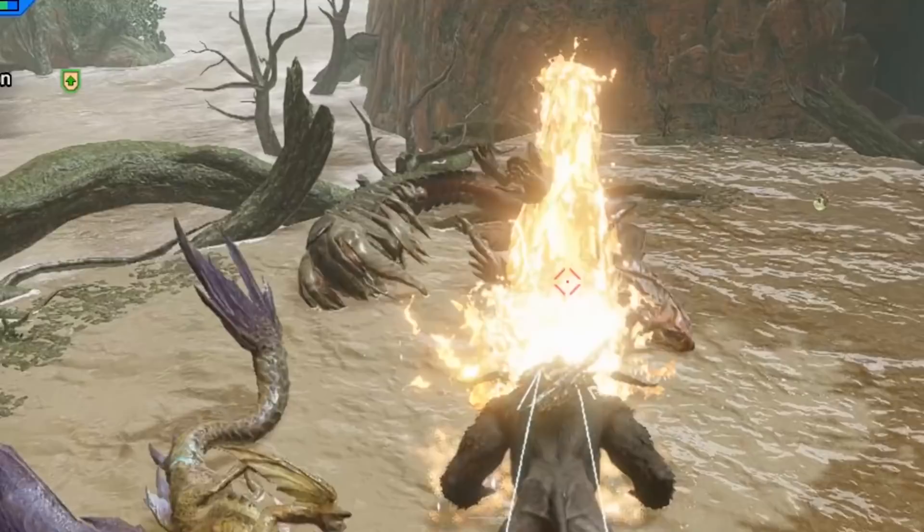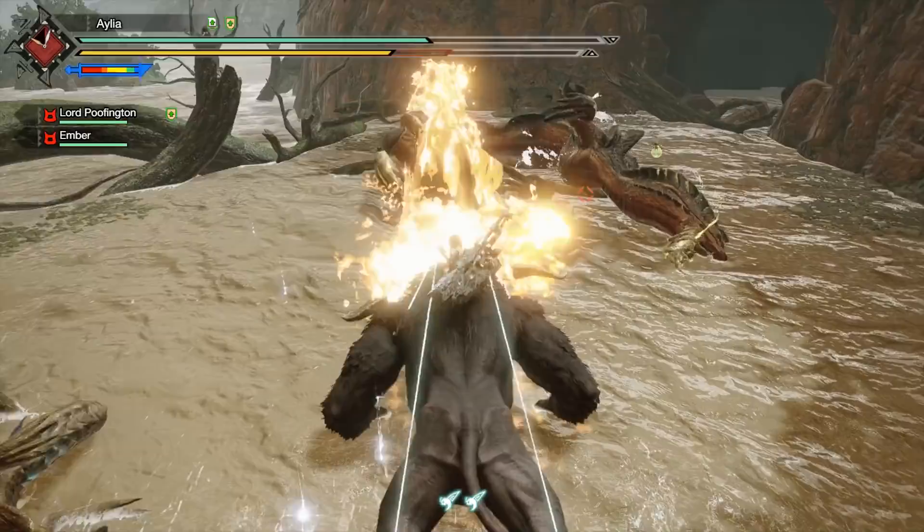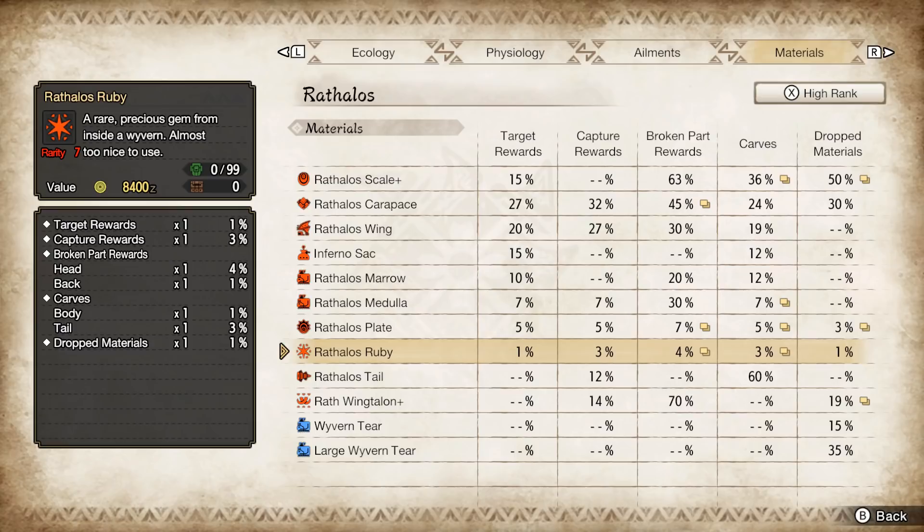And it will do that 3 times. So every hunt, make sure you get a Wyvernride, take it to the monster you're farming, hit them at least 3 times, and pick up the 3 shinies that drop. Why is this important? Again, going back to our Rathalos example, you can get very good materials from dropped shinies. The rubies have a 1% chance of being the shiny on the floor — the same as carving, which you have to kill him for. So 3 instant 1% chances at the ruby? That's going to really speed things up.